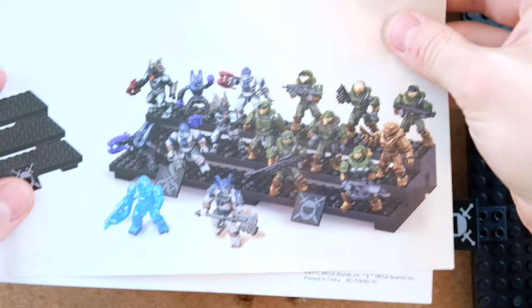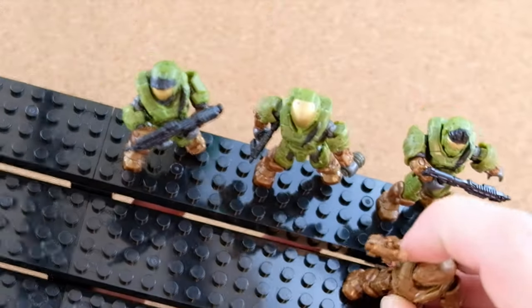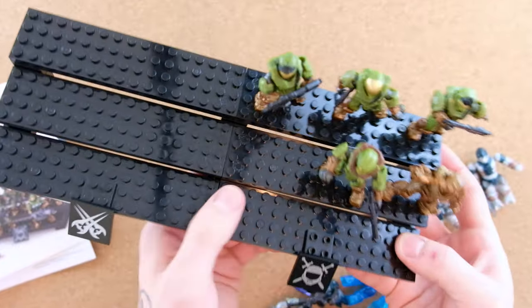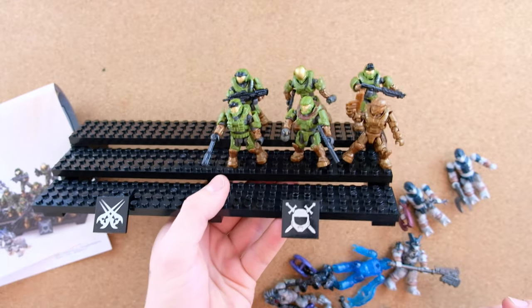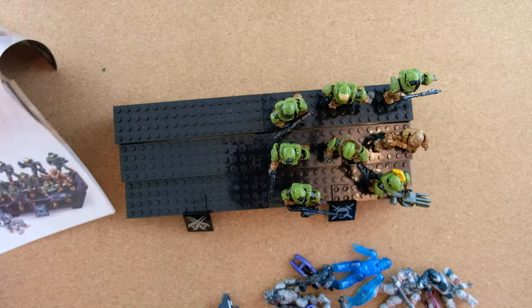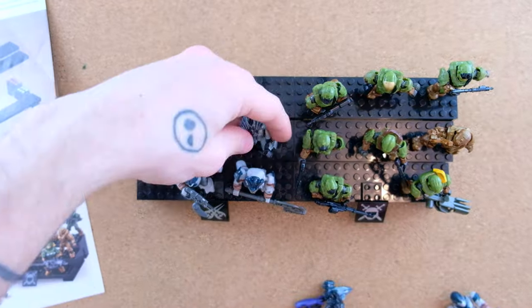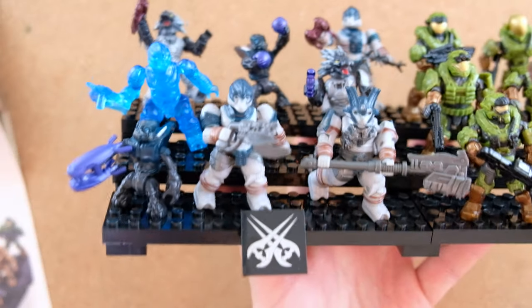Let me know in the comments — do you think these weapons were appropriately given out by Mega, or should they have gone to different characters based on armor configuration? Now let's position the characters as they appear on the packaging: Grenadier, EVA next to him, the two Air Assaults, Operator — that's six of them, then seven and eight. For the Covenant we've got the Brute Captain at the front with a Spiker. Ladies and gentlemen — the Outland Skirmish!